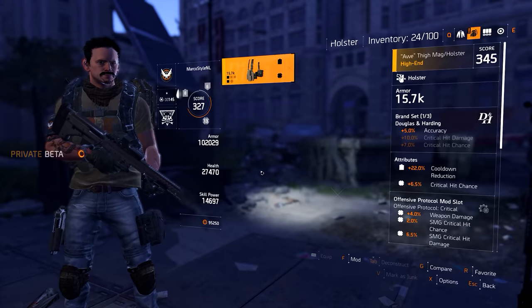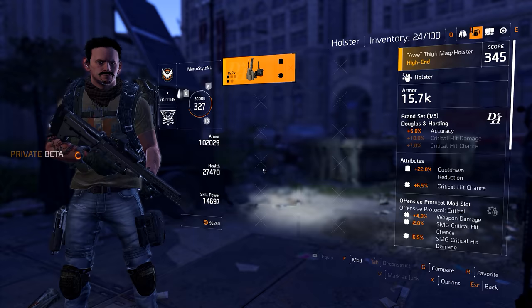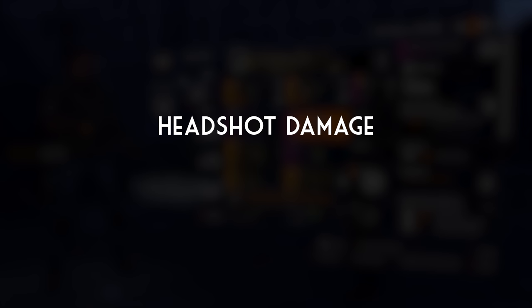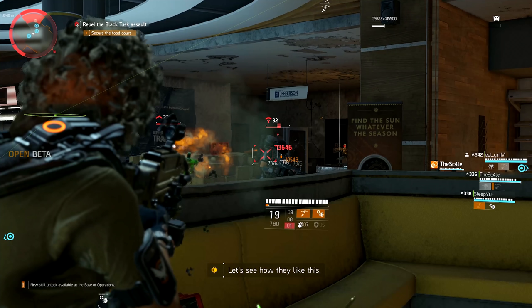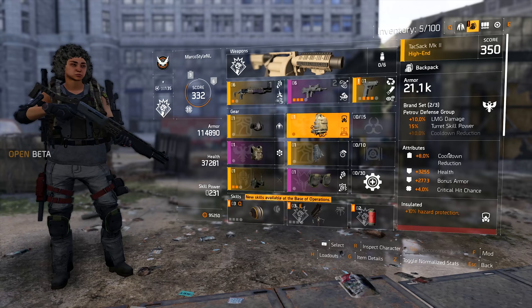Just as with weapon damage bonuses, it's also possible to see critical hit chance and critical hit damage specific to a weapon type — for example, SMG critical hit chance or SMG critical hit damage. These usually roll much higher than the general versions but only work on one weapon type. We also have headshot damage, which speaks for itself: it gives you extra damage on headshots, shown as red damage numbers. 100% headshot damage means headshots do 100% extra damage.